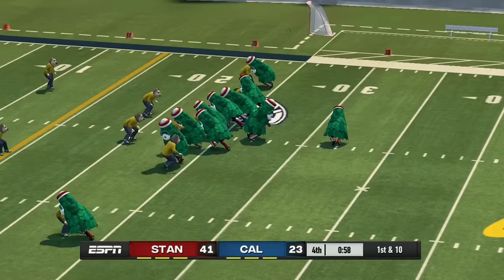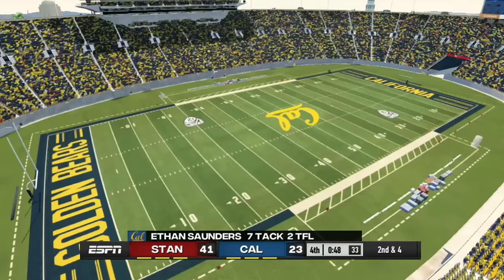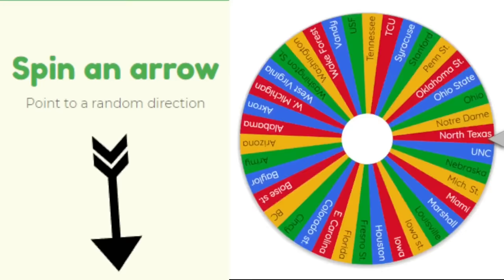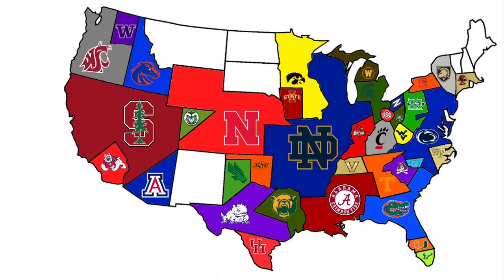Stanford plays their first game taking on Cal, who's been dominating the West Coast. The Stanford Tree beats Cal by 18 and picks up a massive piece of land in just one win. Cal had a good run, but Stanford ends it.